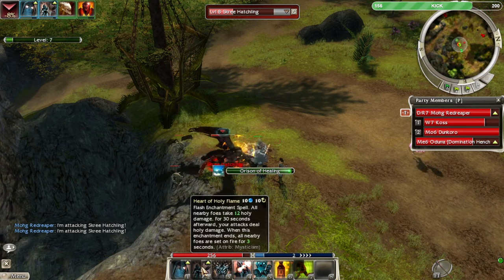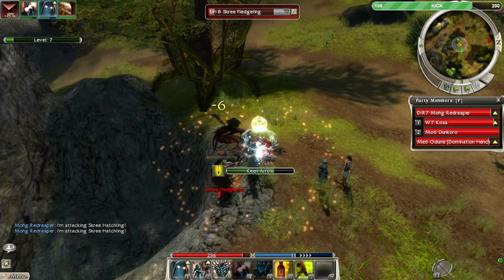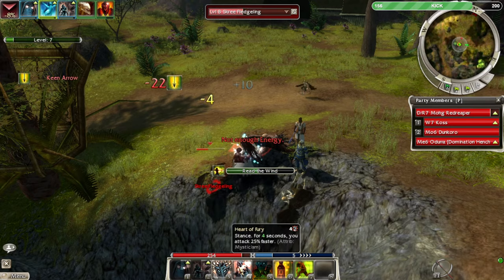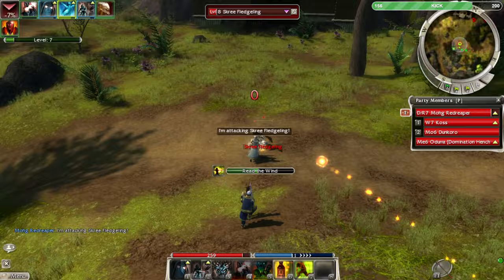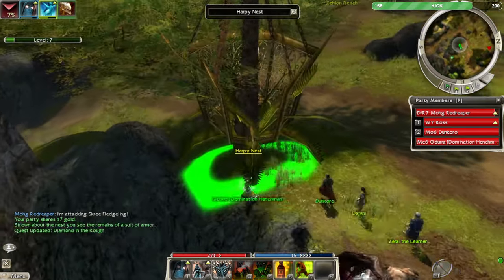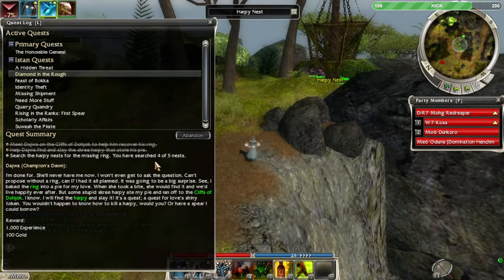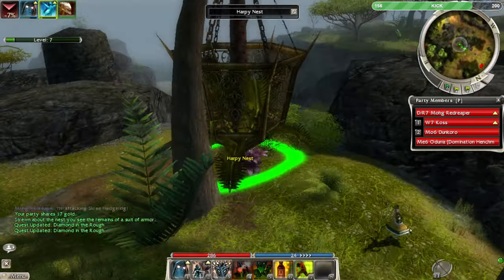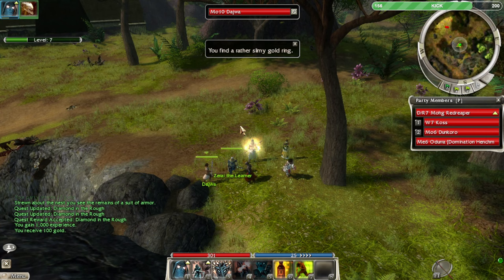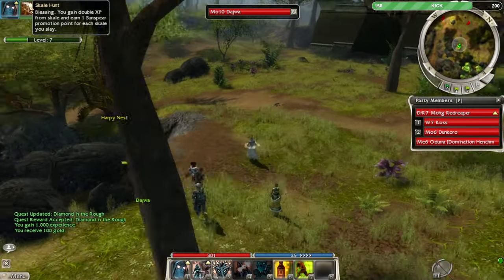Heart of Holy Flame is a flash enchantment, it's very fast. He died right as I used Chilling Victory. Now we're doing some damage! You've searched four out of five nests — this is the last one. We're not getting many Sunspear points because we're not fighting skale. We need to fight skale.